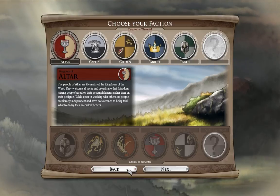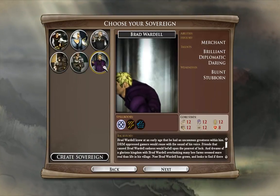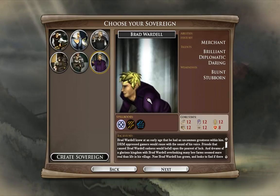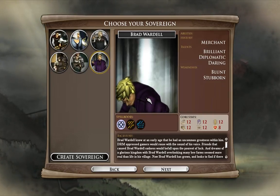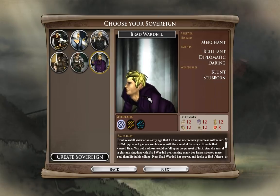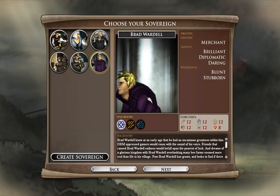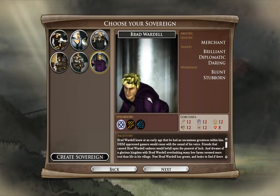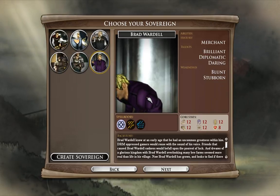We're going to go back and you will now see Brad Wardell looking for that oppressive DRM — he's hunting it. Anyway, the character generator, or Sovereign generator, is in and it's pretty cool. Check it out at elementalgame.com.